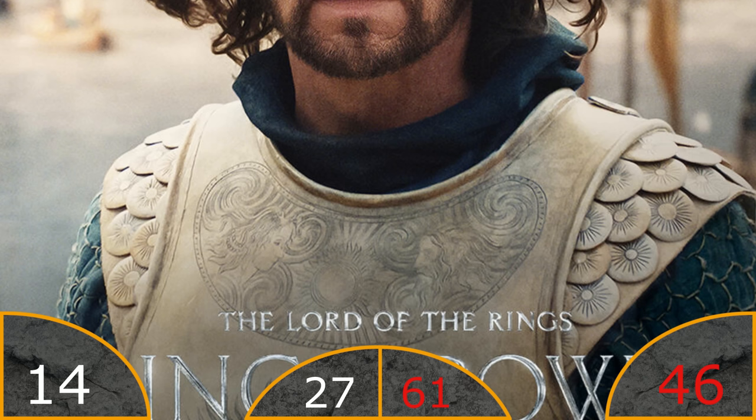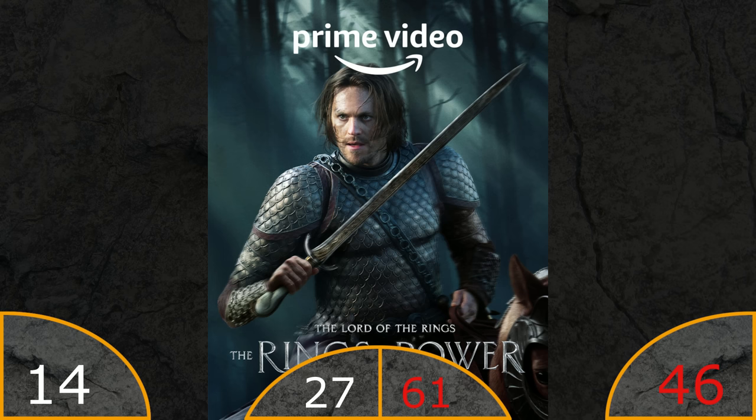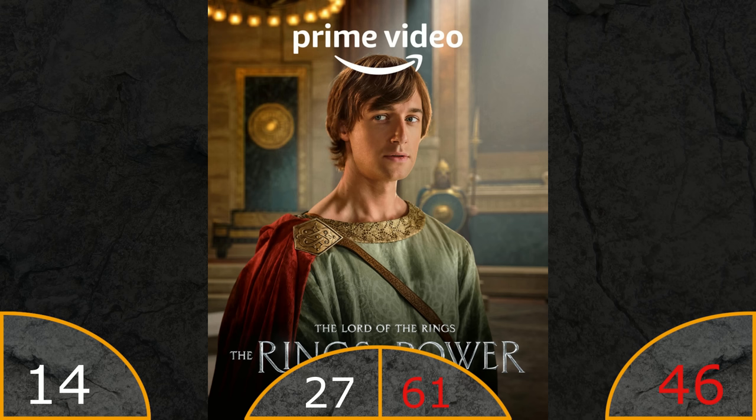Elendil - I think his armor has some interesting imagery on it but no points. Halbrand again - I'm curious what they will do with his character and if he is indeed Sauron in disguise. And Kemen, Pharazon's made-up son - for some reason he looks like a pushover to me, though it will be interesting to see what role he will play in the story, though I'm not very interested in him.